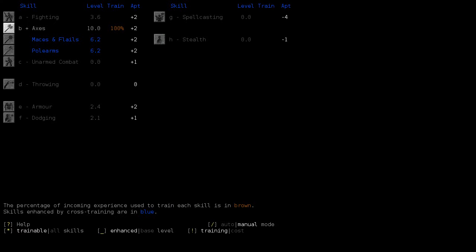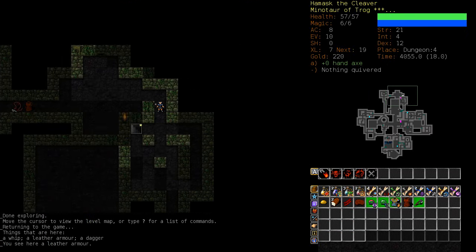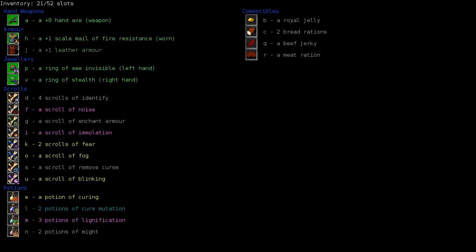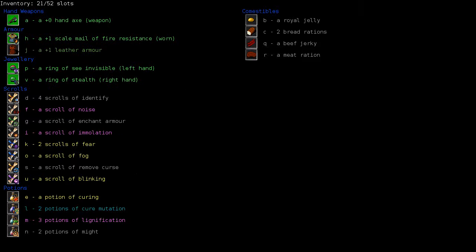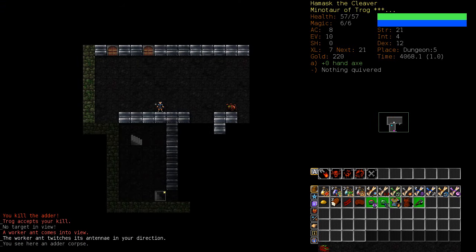Axe is at ten. I'll train armor for a bit — should go up fairly quickly. I believe you're supposed to train it to match the encumbrance rating, so I'll get it to ten.